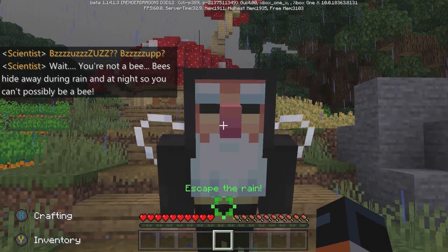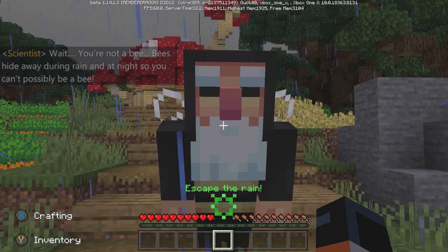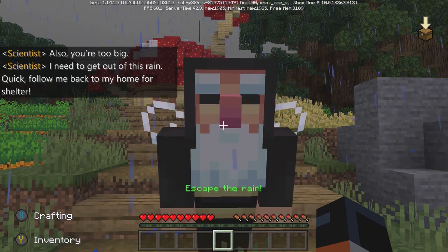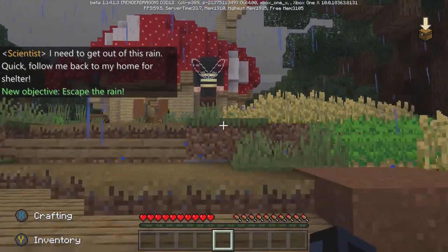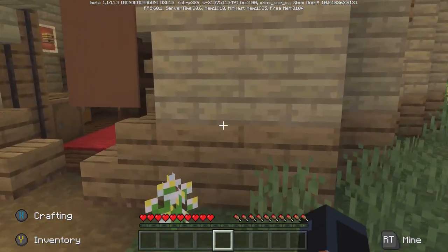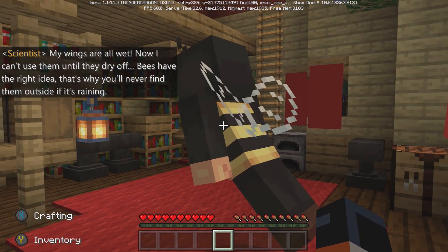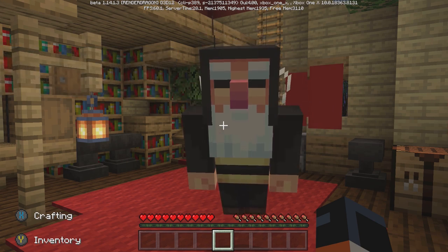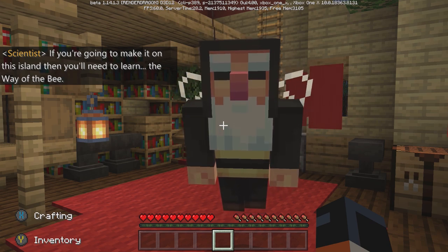Wait, you're not a bee. Bees hide away during rain and at night, so you can't possibly be a bee — also you're too big. I need to get out of this rain quick. Follow me back to my home for shelter. My wings are all wet now, I can't use them until they dry off. Bees have the right idea — that's why you'll never find them outside if it's raining. If you're going to make it on this island then you'll need to learn the Way of the Bee.